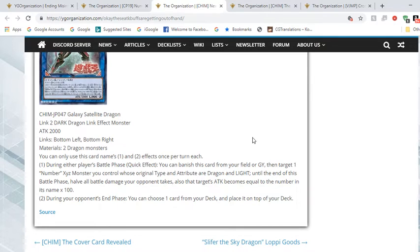So if you use this with the right XYZ monster — wait, Number 76 is a Light Fairy, but something like Number 99: Utopic Dragon — that's 99 times 100, so 9900 extra attack. Oh boy, that'll end games.